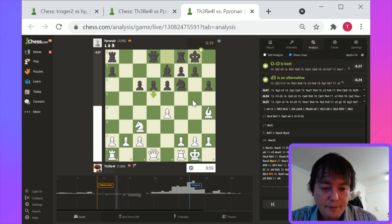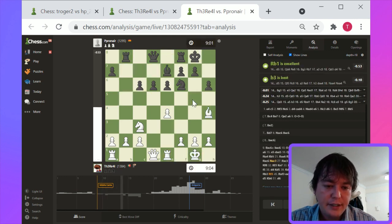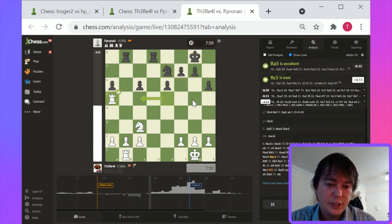Maybe b3 and then Knight a4. Plans are difficult to come by for white. You're almost in the situation where you have to see kind of black's plan and black's tactical execution. It's hard to force anything. White has basically lost the initiative — black's the one who's forming the plans here. Black unfortunately has equalized.